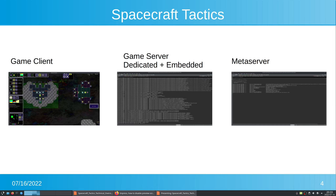Let's start with an overview of the applications. First, the game client — the application players start and play. Then there's a game server with a dedicated variant, but also an embedded game server directly in the game client, so a player can invite friends, open a TCP port, and play together. The embedded server is also needed for single-player games. There's also a meta server that provides matchmaking and other functionalities.